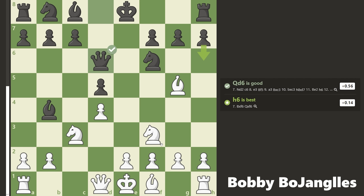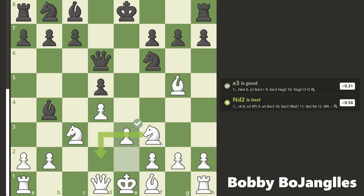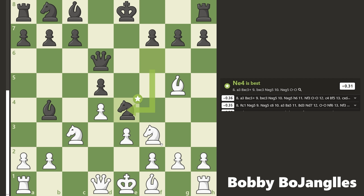This is something I don't see usually — the queen coming up instead of developing their other knight or bishop or castling. I think it's because they want to break the pin, but it's not standard. The pin's not really a big deal, and I'm just going to keep going with my development. I'll get the light-squared bishop out, so I play pawn to e3.